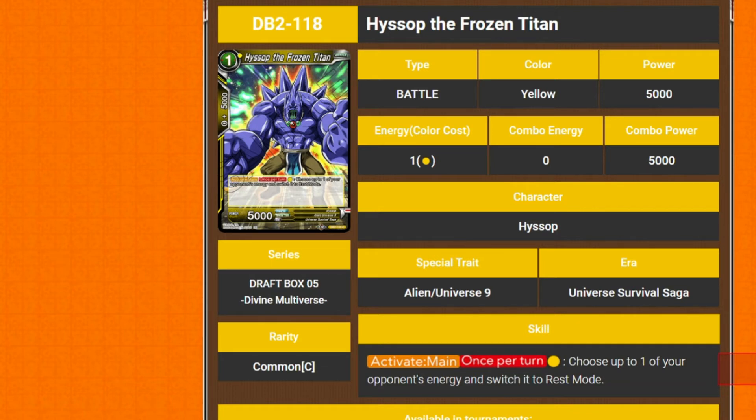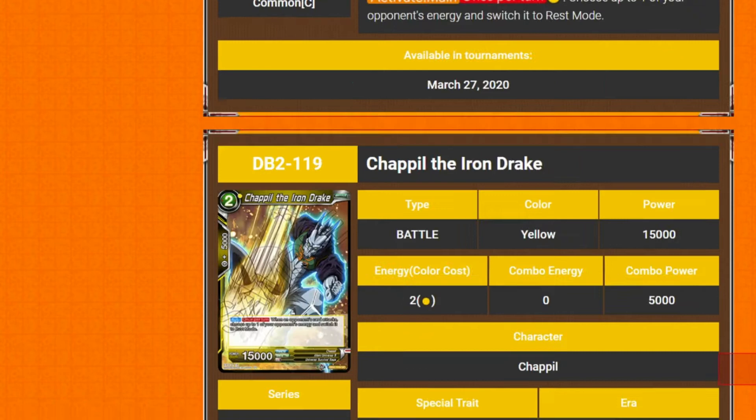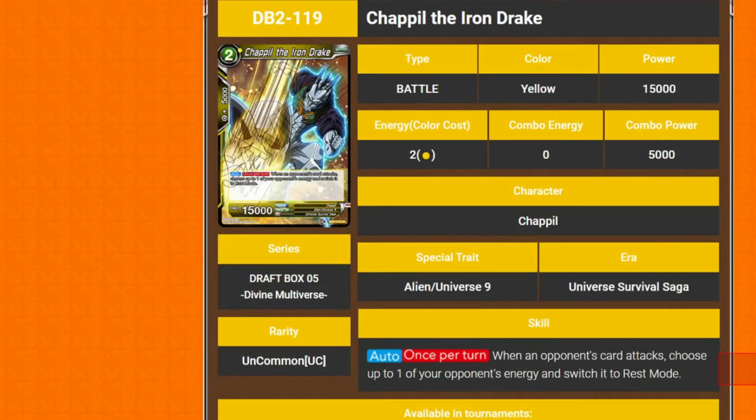We've got Hysup the Frozen Titan — 1 drop 5k. Active main, once per turn: you pay yellow, choose up to one of your opponent's energy and switch it to rest mode. I like it. Definitely got to go in if I make the deck — but I can't justify it. It's draft box stuff, it just can't be done.